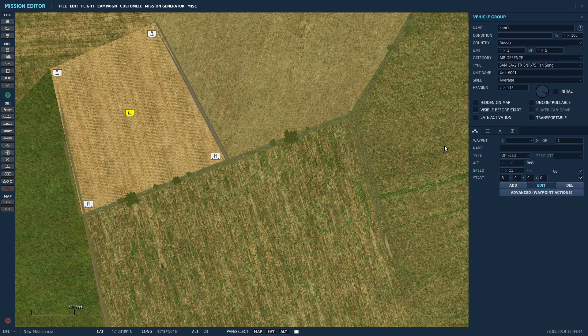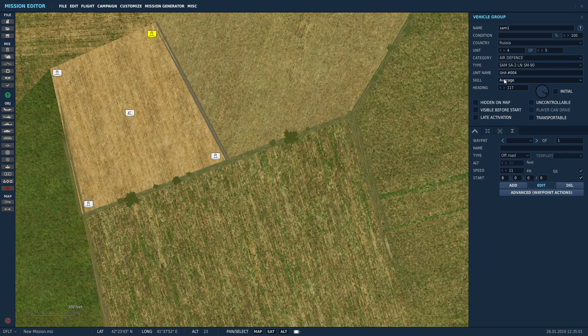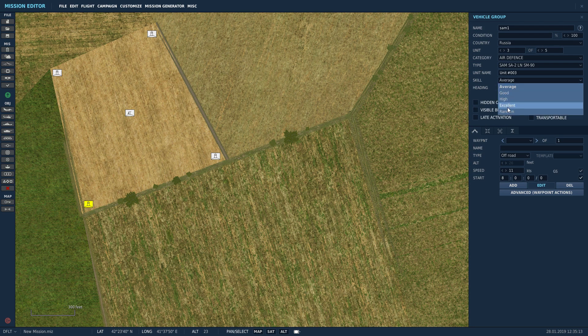That's how it's going to start. So we've got our tracking radar, we've got our four launchers. Are they ready to go yet? No. So set the skill to Excellent, and let's check and make sure all the others are Excellent too — Excellent, Excellent, Excellent, Excellent. That way they'll actually track and try to hit the target.